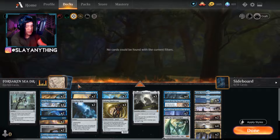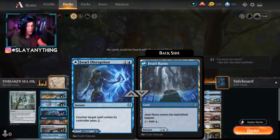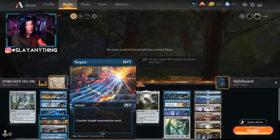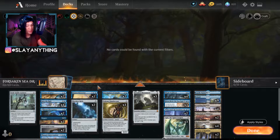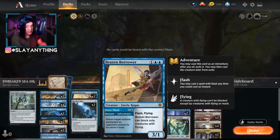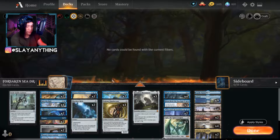We have plenty of two drops and most of them are disruption. We've got Essence Scatter to counter creature spells, Into the Royal to bounce, Jwari Disruption as another counter spell, and Negate to counter non-creature spells like Planeswalkers. We've also got Mazemind Tome, which is great for allowing us to draw cards continuously so we can look for threats or lands, whatever we need. At the three spot, we've got Brazen Borrower — perfect for disrupting your opponent's tempo with its Petty Theft ability. And Skyclave Relic, an amazing way to ramp in a mono blue deck.